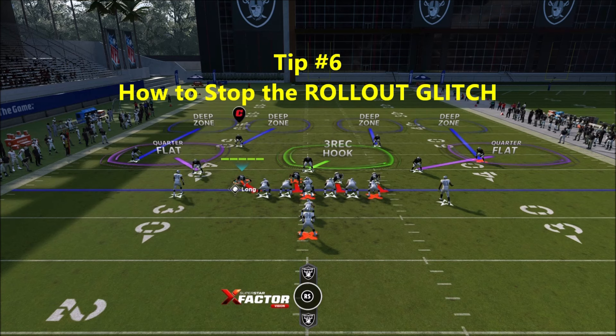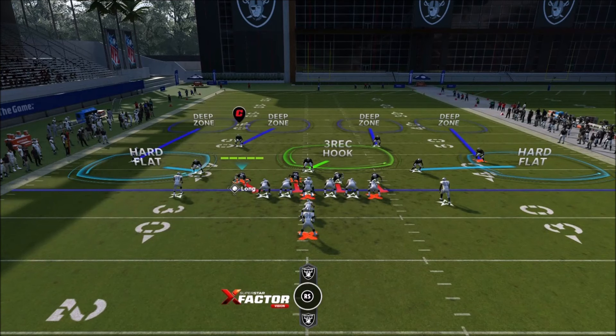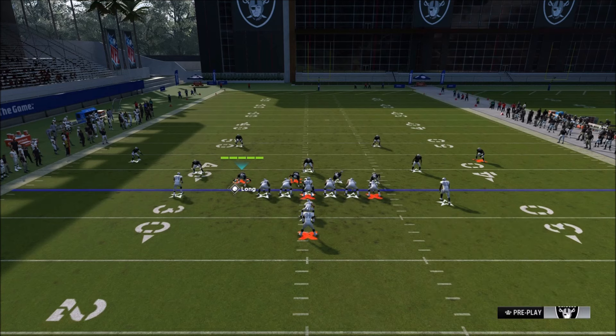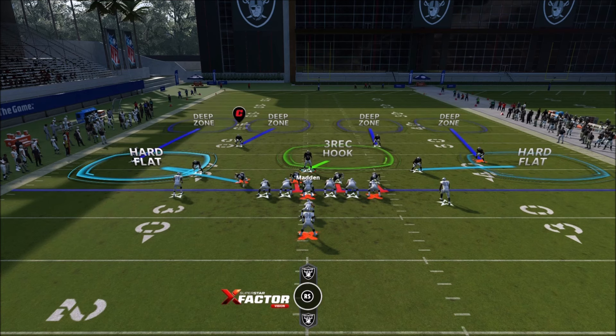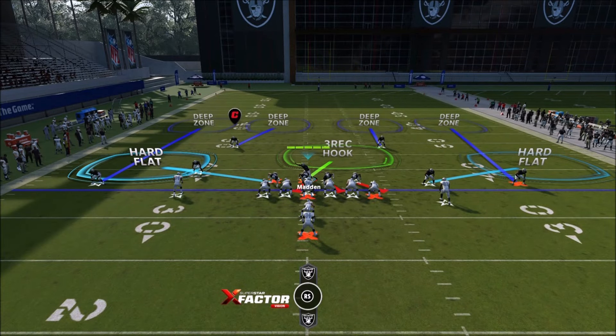Now we're switching to the defensive side. Our first tip is how to stop the rollout glitch. In my opinion the best way is to shade down, which gives you a hard flat. Then take your defensive end and put him into a hard flat — so you have two hard flats on that side. It's that initial turn the quarterback makes that makes it almost impossible for him to get sacked.